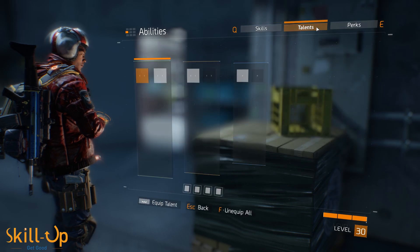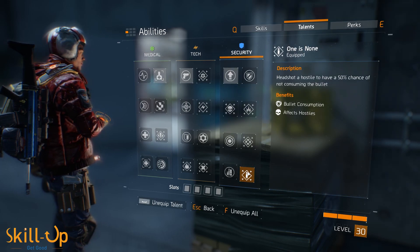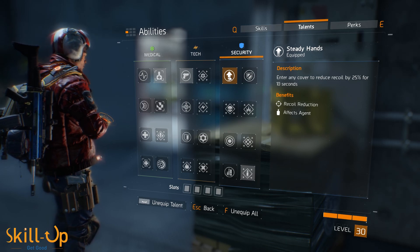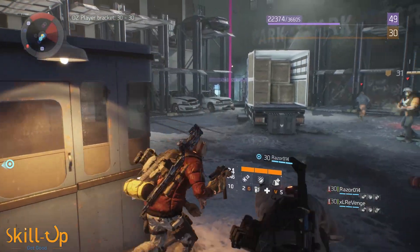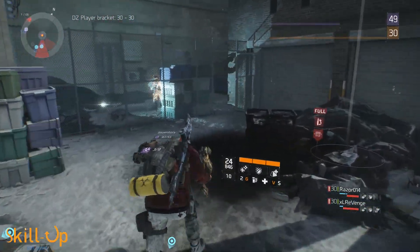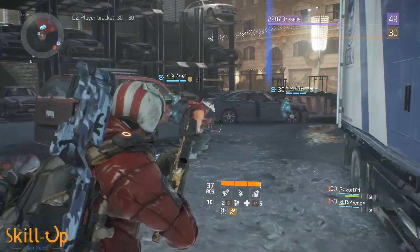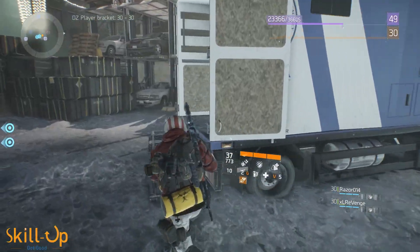For talents, your best DPS talent is One is None, which I've done a video on already and is by far and away the best talent in the game. Beyond that, aim for talents which will keep you alive or increase your DPS — such as Steady Hands, which massively increases weapon stability for 10 seconds when you take cover. For gear, just aim for maximizing DPS stats: crit, crit hit damage, bonus damage to elites. Stack them as high as you can. Max out your firearms as much as possible, but don't go too crazy on HP — somewhere around 40 to 50k is reasonable, as you should be able to survive one or two bullets when you're in smart cover. Any less than that and you risk being very easily one-shot.